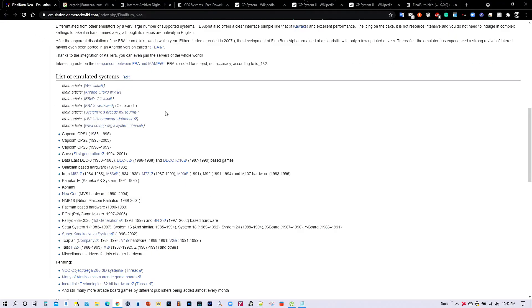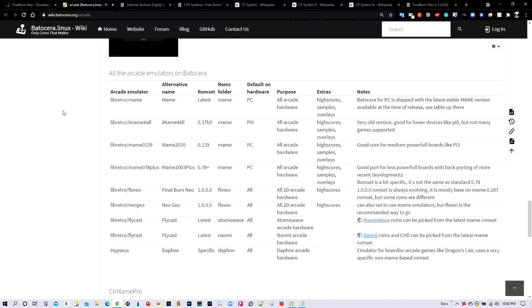If you go to the wiki page for the emulator, it turns out that not only do they emulate CPS 1, 2, and 3, but they also emulate a number of other systems including CAVE first generation, Data East, Galaxian-based hardware, Konami, Neo Geo, Pac-Man-based hardware, Sega System 1, and a few more. So it's quite a huge list of games that they emulate.